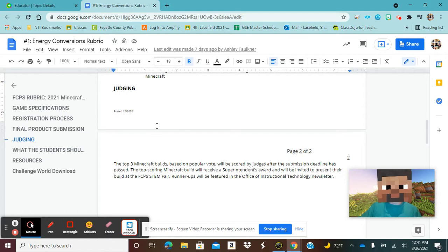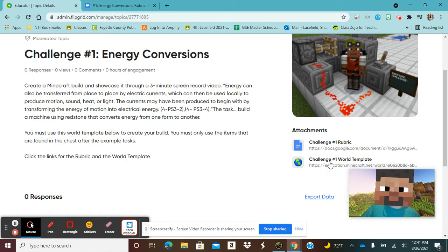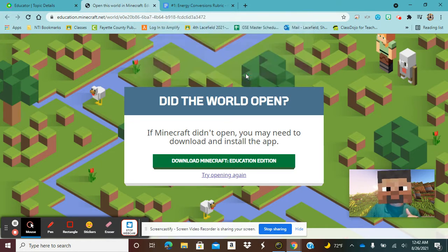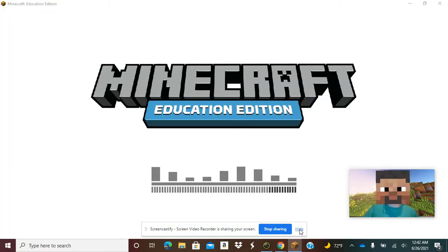I'm excited you're with us getting started with our first Minecraft Build Challenge. So let's look at our build challenge. With this link down here, you'll see the world template. Since you already have Minecraft downloaded on your computer, you're going to click this link and it will download the world for you and open it right on your computer. You can click 'always allow' and then you're going to open this world.